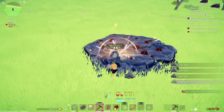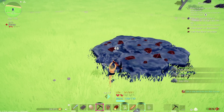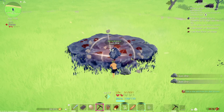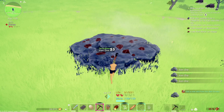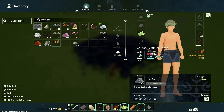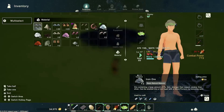Sometimes your character will slide off like it is doing now. Just readjust yourself and go back to mining all the ore that you could ever want. I've been here for a couple minutes and I've gotten over 200 iron ore easy — I actually started making another stack of iron ore.